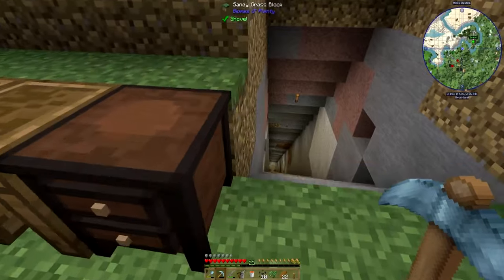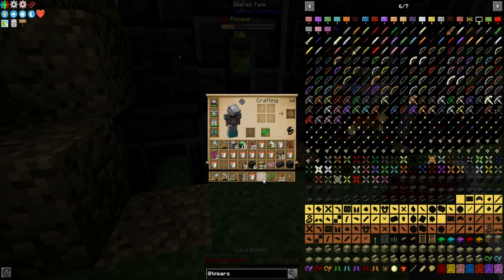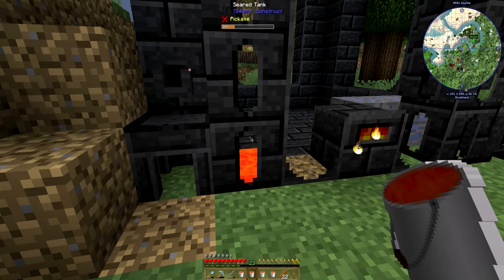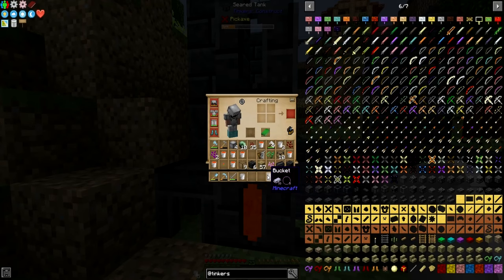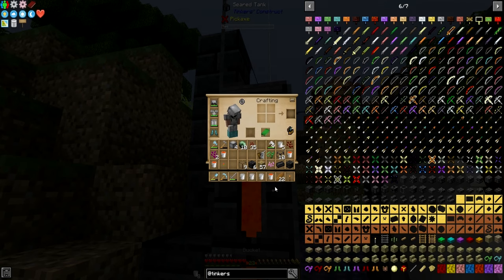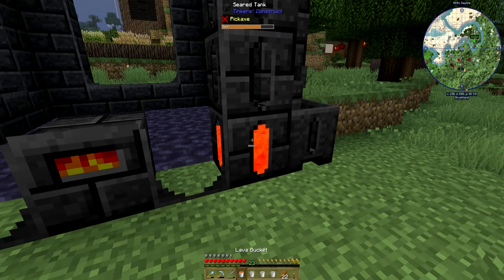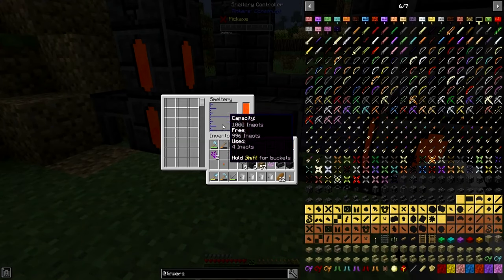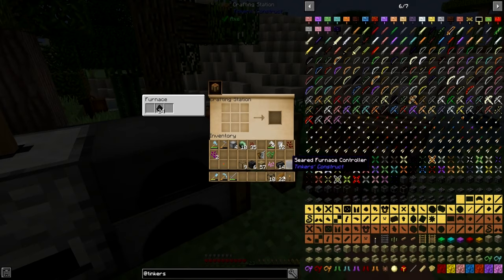All right, friends, we're back. I went and gathered a whole bunch of lava and we should be able to fill this up now. We're going to do a little action here — fill that up like so. It looks like it takes about four buckets per tank. So there we go — now those two ingots have turned into four ingots.